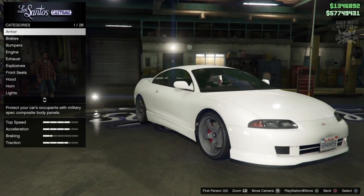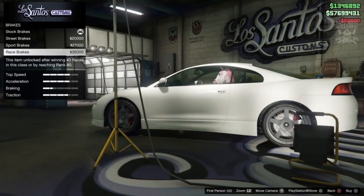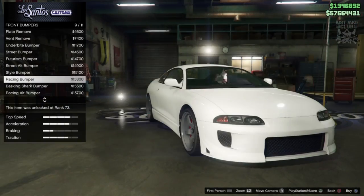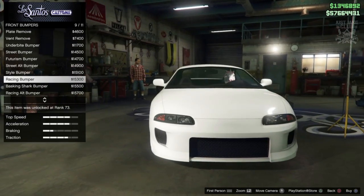Let's jump into it. We're going to start with 100% body armor as always, then go to the brakes and grab the race brakes. For the front bumpers we're going to go for the racing bumper - it's pretty much spot on, very very close to what we need.